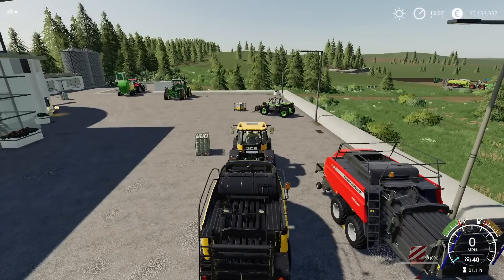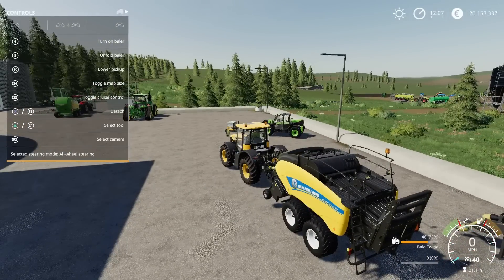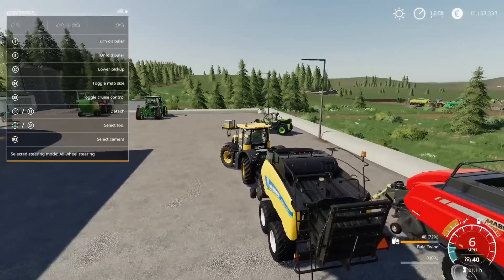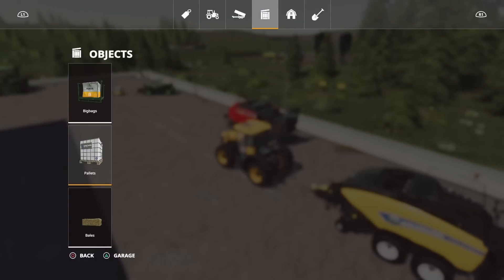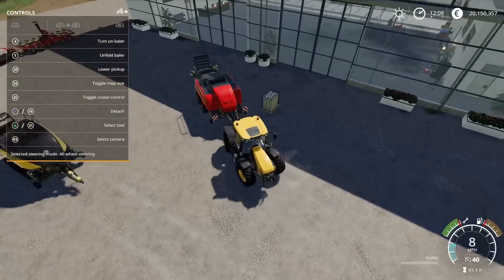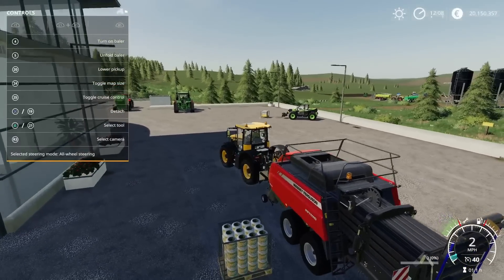If I click on it, open up the help menu and drive up to the pallet, it says Refill Baler. If I press L3 it tells me it's refilling the baler with bale twine — exactly where we need to be with that one. I'm going to drop that off and grab another pallet of twine. Having said it doesn't work — if I come up anywhere near it, it doesn't come up with refill at all. And this is the one that's supposed to.